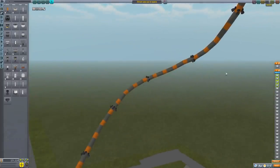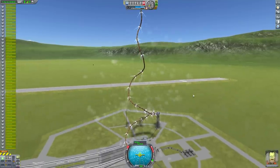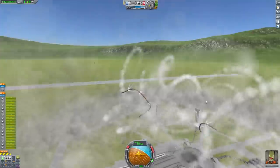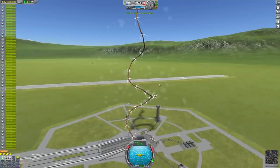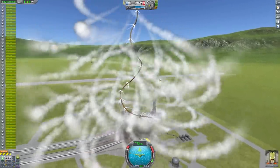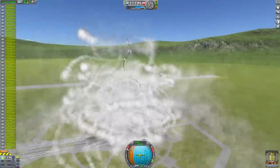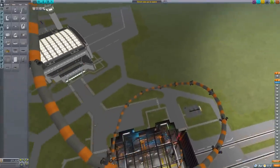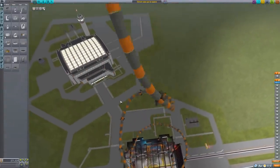Jeb should be able to manage it. Launch! We've made a helicopter snake. We've got to be quicker. Feed the explosion. I can't see anything through that smoke. We've snapped. Okay, disaster. So as expected, that was a massive waste of time.